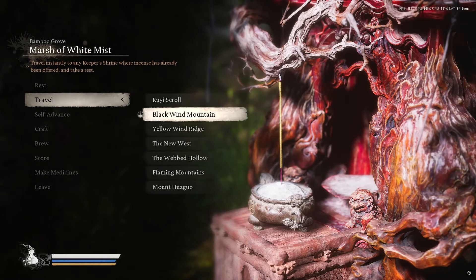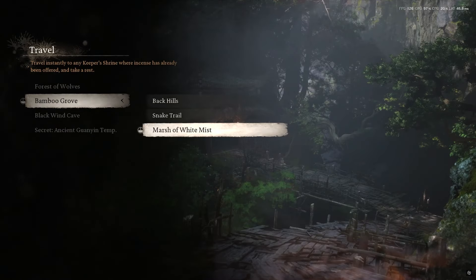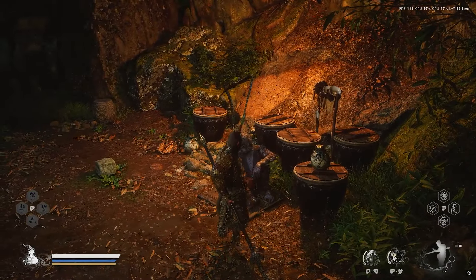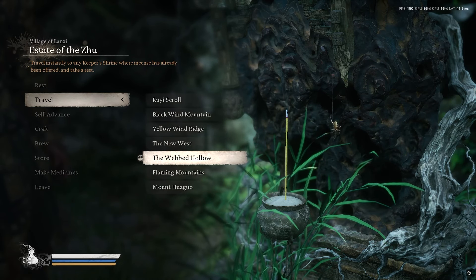After completing Chapter Three, head back to the Black Wind Mountain and go to the Bamboo Grove and Marsh of White Mist shrine to go to the Shen Monkey and buy an awakened wineworm. Once you're at the monkey, talk to him, go to his store, go to Buy, and you should be able to buy another wineworm.